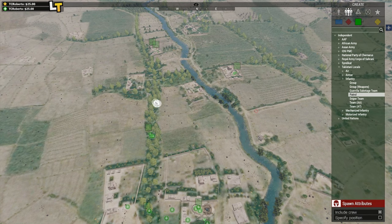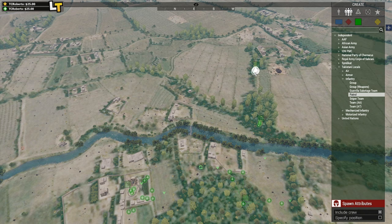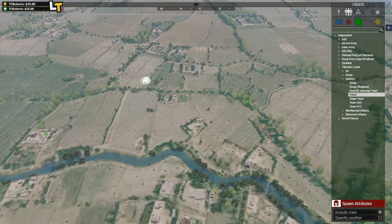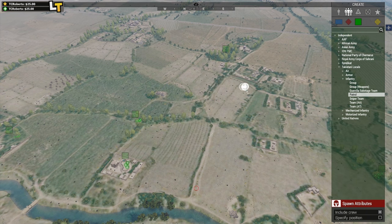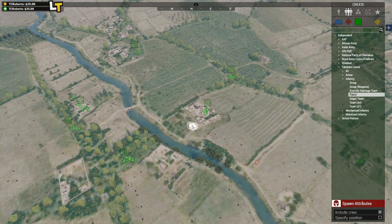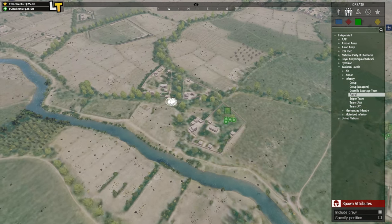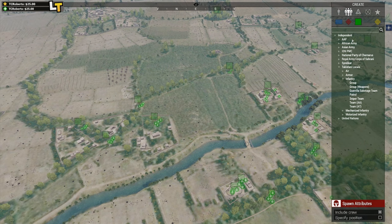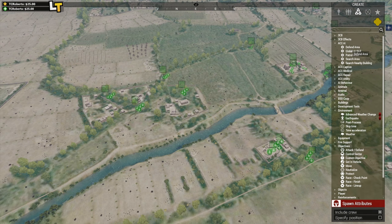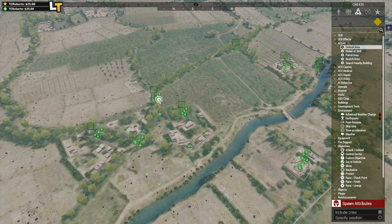We're going to have various light contacts, so rather than lots of guys in a compound, we're going to put lots of small groups. The idea is it's a village area — there's lots of tree lines and small compounds. What I want is lots of small contacts at different points, so the question is: are they able to battle through and push down, or do they get bogged down in these constant patrol contacts?